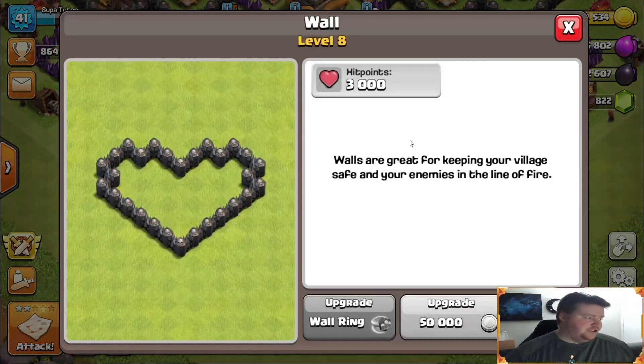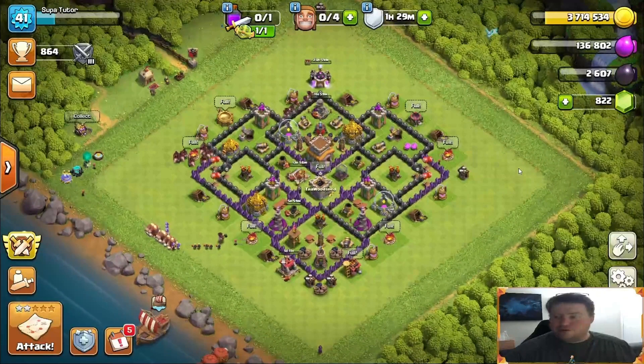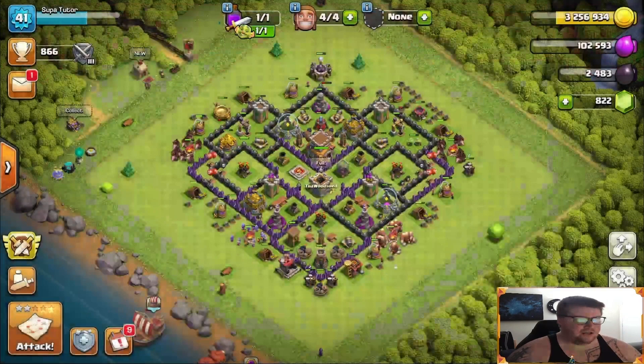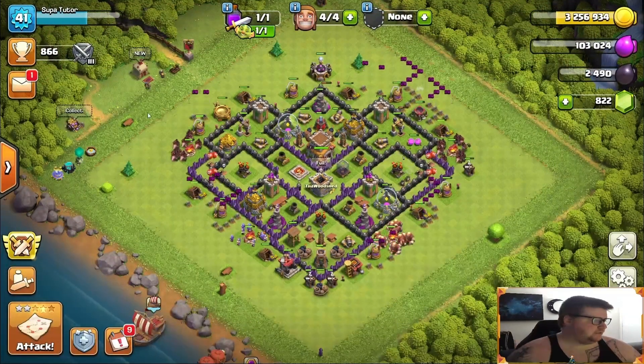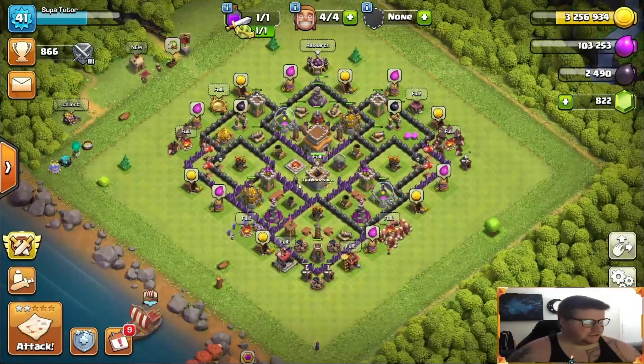Man, I love the look of these walls already so much — some of my absolute favorite looking ones. Those are pretty sweet. We will come back when those upgrades are done. Back from the couple upgrades — we got the wizard tower done and we got the dark barracks done.